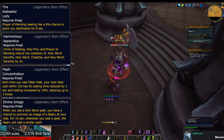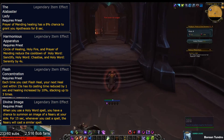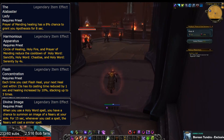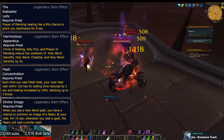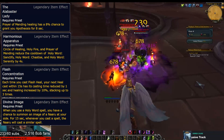Moving on to Holy, the Alabaster Lady gives your heals an 8% chance to proc Apotheosis, or basically reduce the cooldowns of your Holy Word abilities. Harmonious Apparatus gives a pretty solid synergy to, again, reduce the cooldown of Holy Word abilities. Flash Concentration lets you weave your regular heal button into a spam rotation.